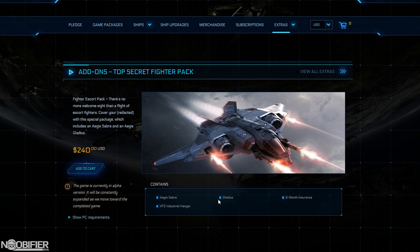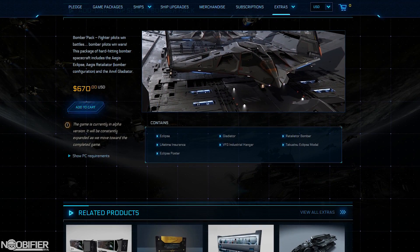The Top Secret Fighter Pack, which is a Sabre and a Gladius plus six-month insurance for $240. The Top Secret Bomber Pack, which is an Eclipse, Gladiator, and Retaliator Bomber with LTI for $670.